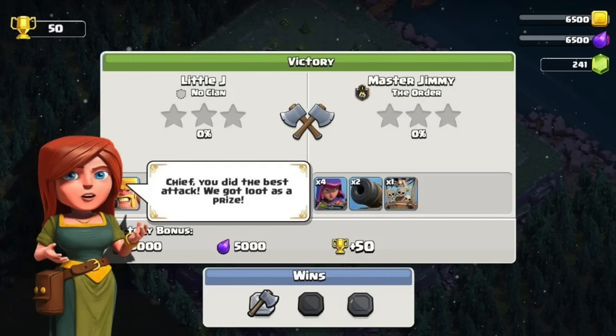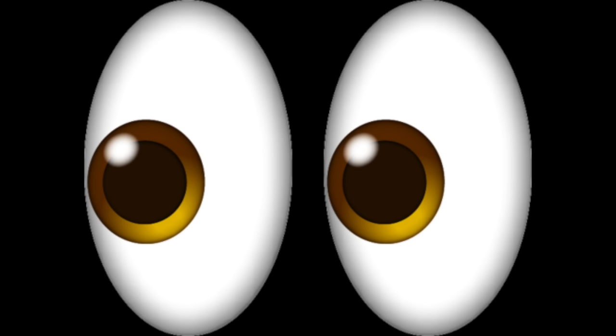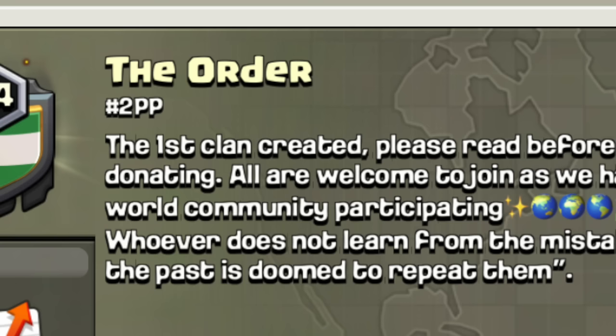The Order. This may sound familiar from the Builder Base. The first person you attack is Master Jimmy in the tutorial, and he was in a clan called The Order. Well, it doesn't take a genius to figure out that player wasn't real — it was a bot. I don't know if Master Jimmy was real, but the clan is actually the first ever clan to have ever existed. It's a hidden easter egg, and I think that's pretty dope. The clan still exists today as far as I know.